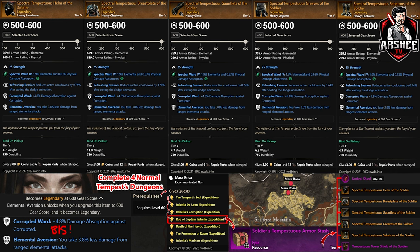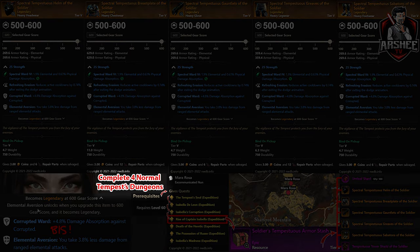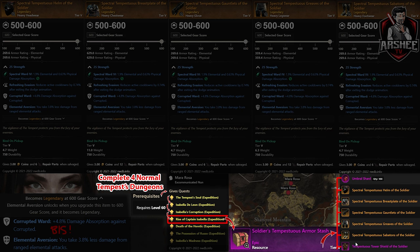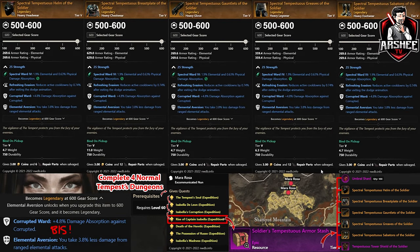It requires four normal Tempest dungeons — the requirement is just level 60. Finish those four quests, you'll get the Soldier's Tempestuous Armor Stash, and this is the armor set you'll be obtaining. All of the armor sets at once — that means you'll be getting the Dex, the Intelligence, and the Focus armor sets.